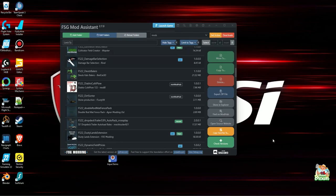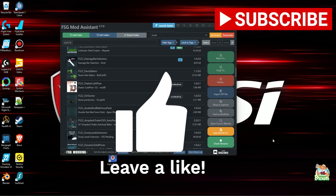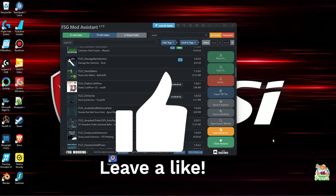Since I've been sitting on my computer there are some things I figured I might as well share. It's been a while and I needed a reason to put out a new video. So that is the FSG Mod Assistant version 2.7.0 — get yourself over there, grab a copy, show them your support, and you will not be sorry. I am Bauer Brown and I will see you on the next one.